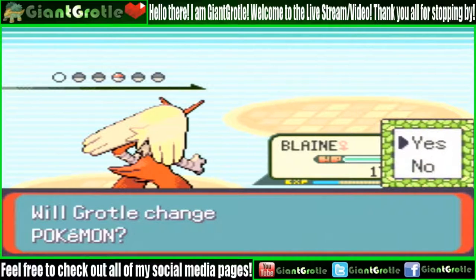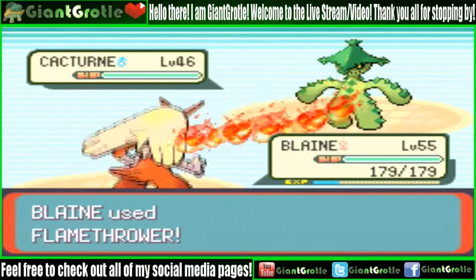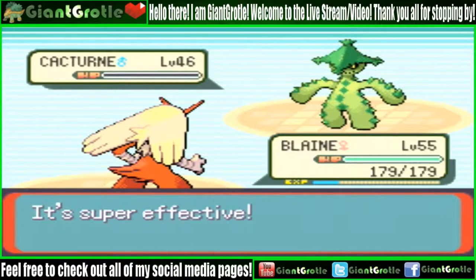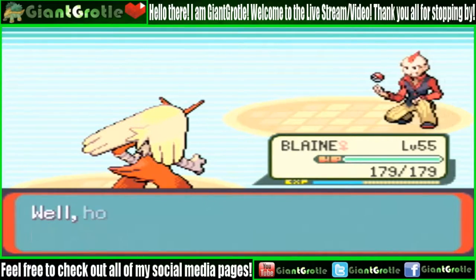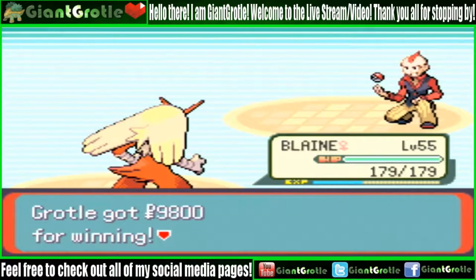That's a Cacturne. Blaine stays in and we get the win. I lost — wait, I won! I got 9,800 Poké Dollars. That's because Peter had the Amulet Coin, which doubles the prize money if that Pokemon is out in battle for at least one turn. That's why I got double the money — pretty cool.